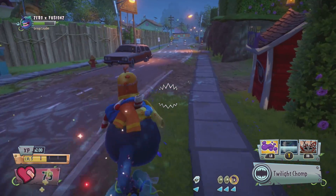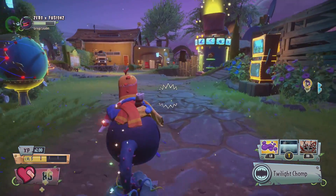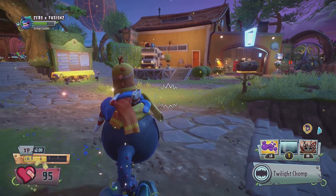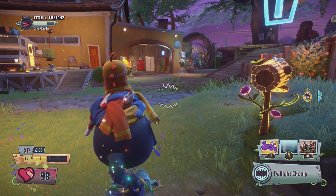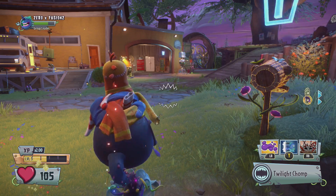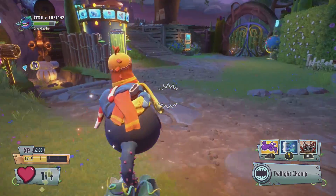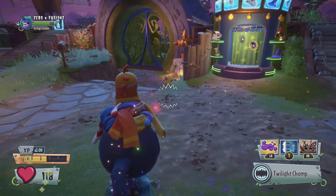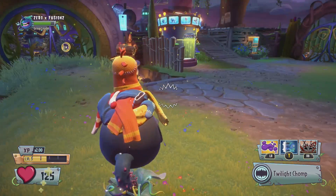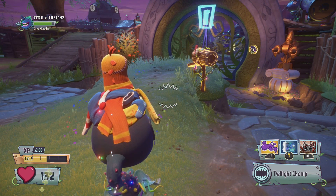There we go, guys. That is the brand new Midnight Snack upgrade that you can get right now for about £6 or $10. If you already have everything, you will get yourself 1.5 million coins. If not, you'll get 500,000 coins for the Twilight Chomper, 250,000 coins for the Twilight Warp, and 250,000 coins for either the ability or each individual hat. Hopefully you guys did enjoy today's video and found it helpful, and I will catch you all in another video.